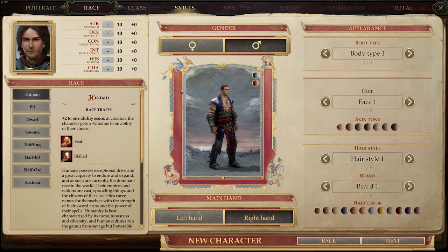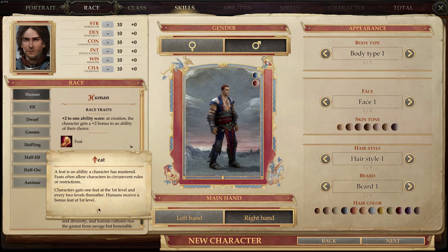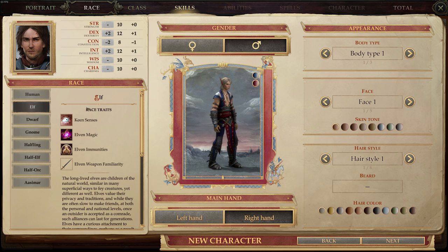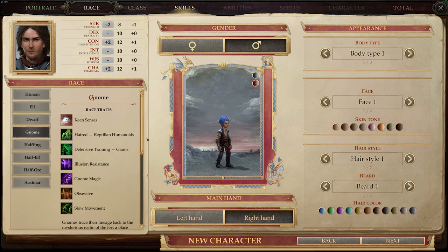Now let's look at races. Humans are always a good choice — they give one extra feat, one extra skill point per level, and plus two to any stat of your choice. They make great Sword Saints because you can get Slashing Grace at level one, but work great with any Magus subtype. Elves are a good choice for dex-based Magi because they get plus two dexterity and plus two intelligence. Dwarves are pretty bad as Magi and I wouldn't recommend them. Gnomes might be okay for an Eldritch Scion due to their plus two charisma, but they're still pretty poor Magi overall.